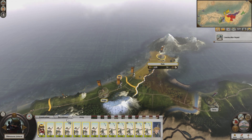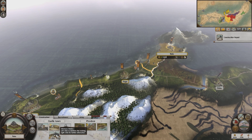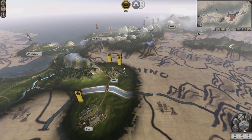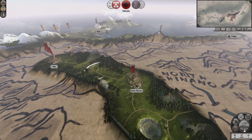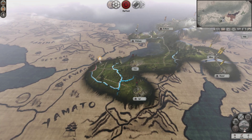I'll recruit the Yari Cav and build the War Horse Stable. Getting some nice improvements in our towns. The Sakai are pretty powerful there, and part of me would almost like to go ahead and take their city — I don't want them to get a huge army and march against me. Sometimes it's better to be proactive. We'll take a look at the diplomacy screen and see if attacking them would gain us a bunch of new enemies we don't need.